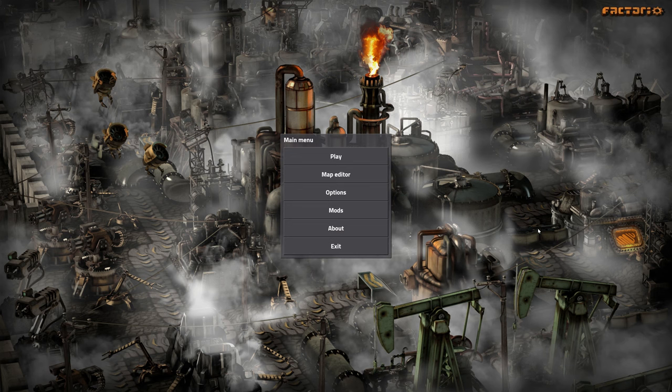Ladies and gentlemen, this is Rensselaer with Skyrenda Studios, and welcome to video number two for the Factorio tutorial. Brand new word — sweet, alright.